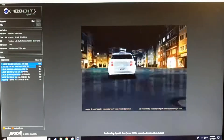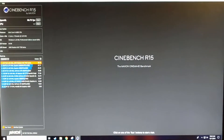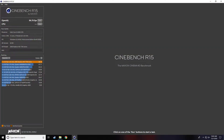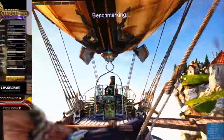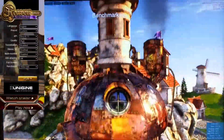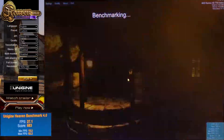In Cinebench, this card scored 86.7 FPS in the OpenGL test, placing the HD 7770 above the Quadro 4000 I tested in a previous video. In Unigine Heaven, running at 1080p with a DirectX 11 API, this card scored 683 points with a 27.1 FPS average.